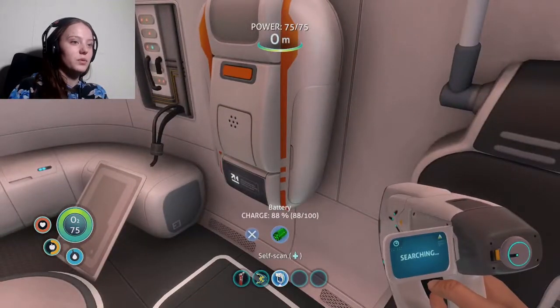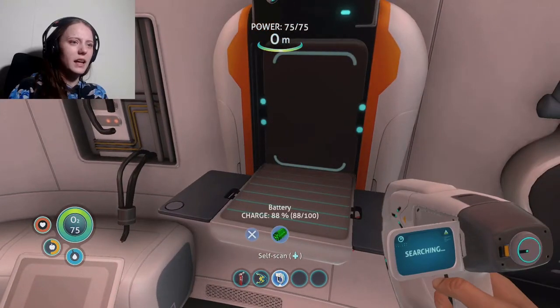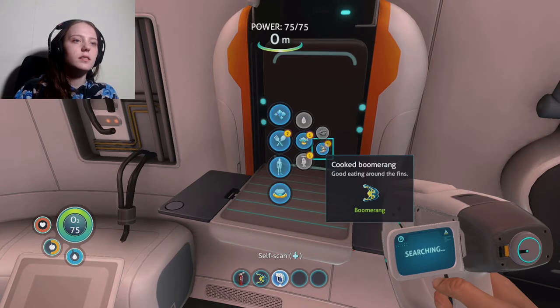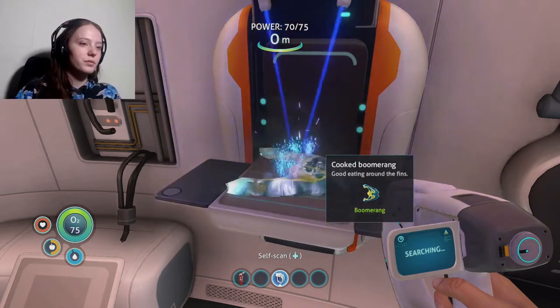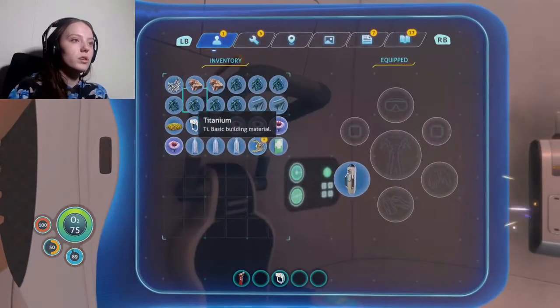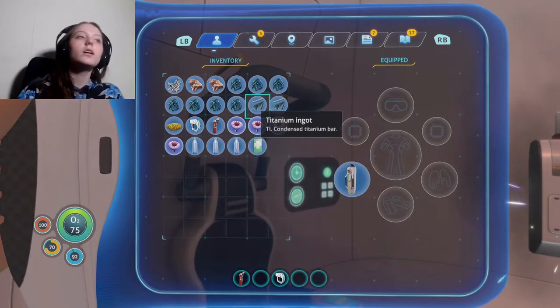Who's that? Scan? Oh, battery. Interesting. Sustenance — good eating around the fins. Let's cook it. Food. Consume. Now all I need is silicon. So where do I get that?